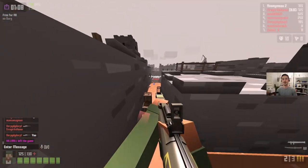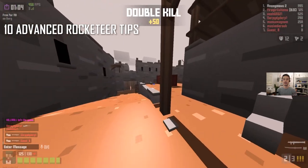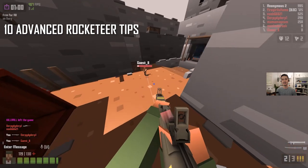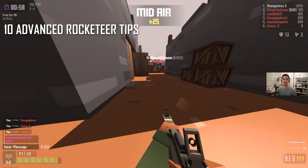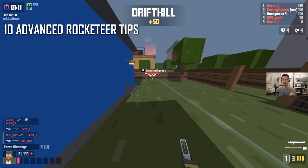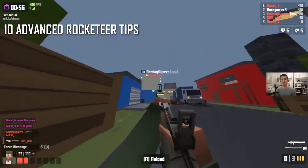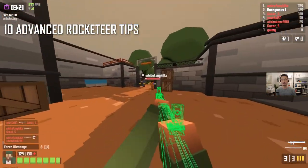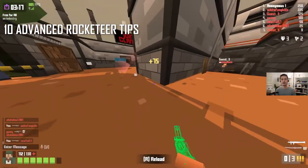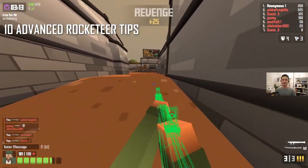Hey it's feelsgoodman and I'm back with a class guide. One of the most requested classes was the Rocketeer, and it's good timing because the Rocketeer recently got reworked and can no longer equip a secondary weapon, so RIP rocket secondary mains. The Rocketeer now has three rockets to work with instead. I thought it was gonna feel kind of weak at first but after playing around with it I ended up liking it a lot and feel it's pretty strong overall.